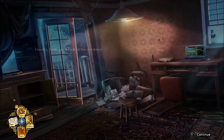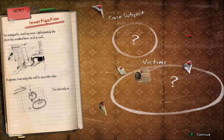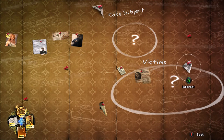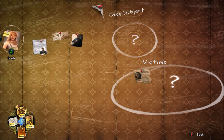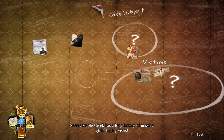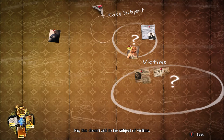Now what is this? You can access this notebook by pressing right on the D-pad, so you don't have to go back to your room every time. Basically, you piece all your evidence together here to work out what's happened — who the victim or victims are. You've got to put clues in the right area. I believe this one goes in 'victims' because it's about lost girls. You build them up and you'll get a green tick — the more you build them up, the more it'll help you throughout the storyline and show you where to go next.